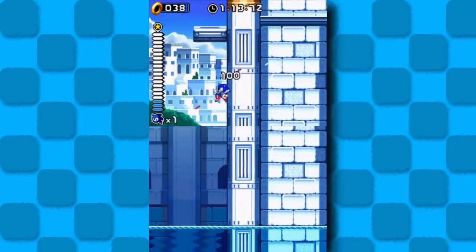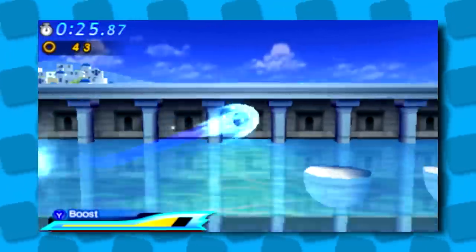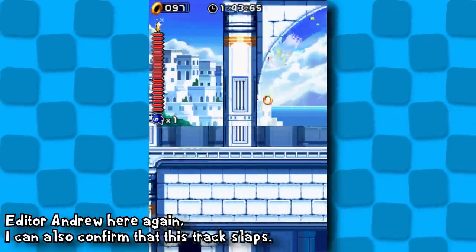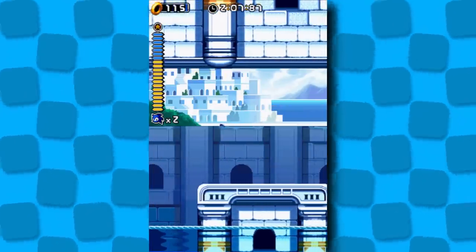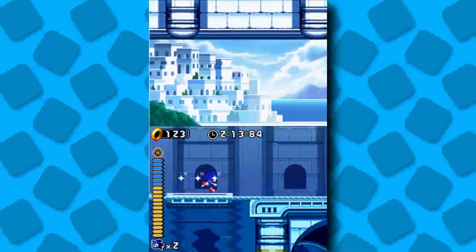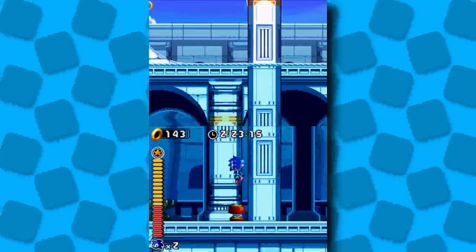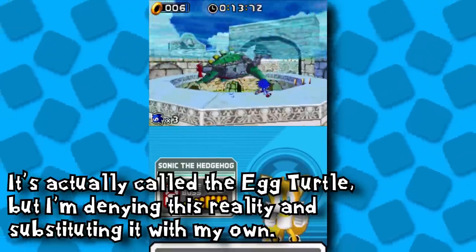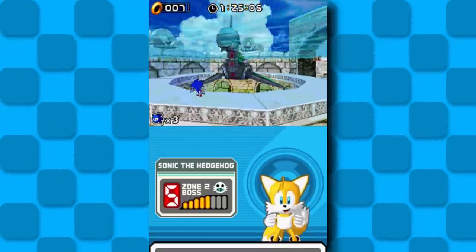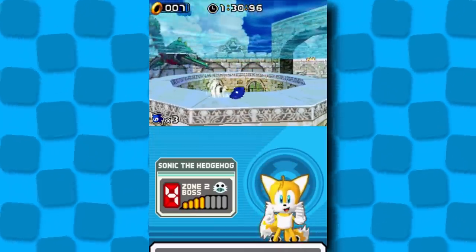Next up, Sonic goes to Water Palace — and yes, there's a lot of water, but it's not one of those bad water levels. It was good enough to be brought back in Sonic Generations 3DS. And the music — Hideki Naganuma knocks it so far out of the park that it loops around the earth, and then he knocks it out of the park again. If I could only listen to one OST for the rest of my life, this would be very, very high on the list, if not my number one choice. The Egg Plesiosaur boss is next. You're underwater the entire time, but you get to breathe after every single hit, so I never heard the drowning music even once.